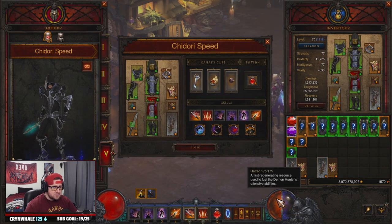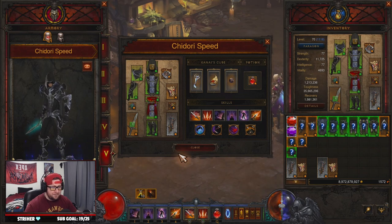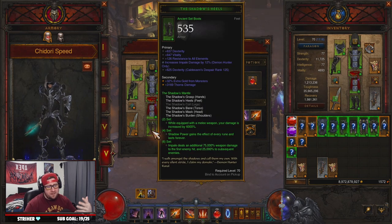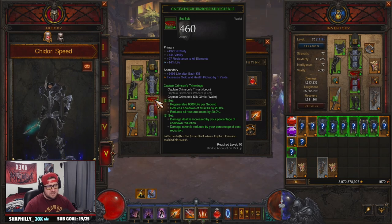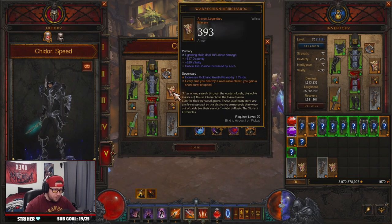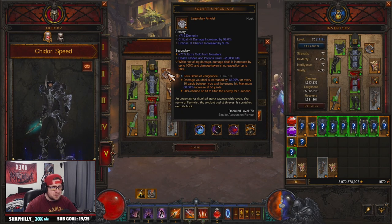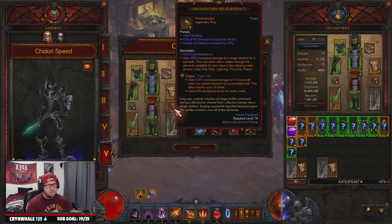You are going to need five of the six pieces for the Shadow set, because everything is through Impale here, which is fantastic. We paired it with the Crimson's set for that cooldown reduction and resource cost reduction, which is huge for the build. We got the Wraps of Clarity arm guards which help us get a little bit faster around the map, and then we paired it with Squirt's Necklace for double damage. Then we have Convention of Elements and our Elusive Ring for damage reduction.